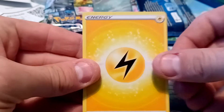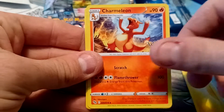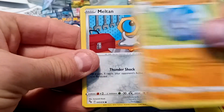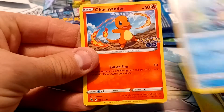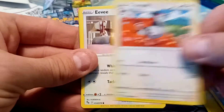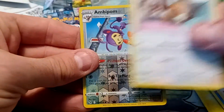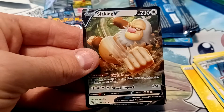This pack starts out with Lightning-type Energy, Lure Module, Charmeleon, Pupitar, Meltan, Squirtle, Charmander, Tranquil, Eevee, a Reverse Holo of Ambipom, and the rare is an ultra rare — a Slaking V.